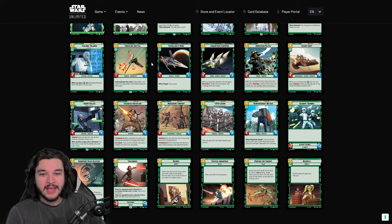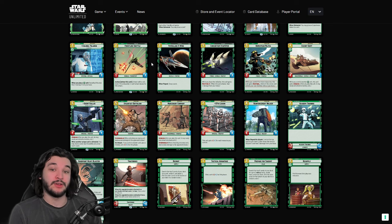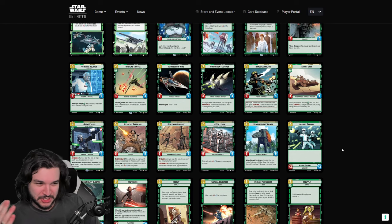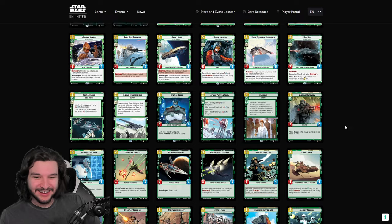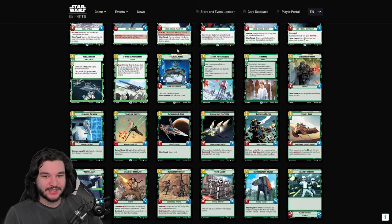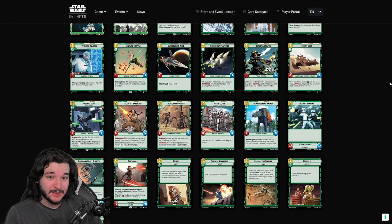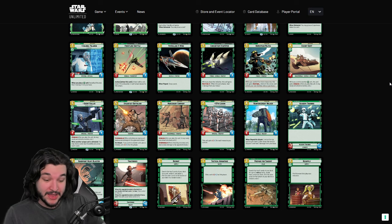Frontline Shuttle is a very unique unit — arguably one of the most unique in the whole game, giving your units the ability to attack while exhausted. The tricky part is you're paying two resources for a 1/3 that could just die, and the action requires you to defeat the Frontline Shuttle. So essentially you're paying two resources to give yourself a Keep Fighting effect. You don't have to exhaust it when it comes down, so it does function as an immediate effect, but I don't find this impressive because it only works for ambushing purposes and can't hit bases.